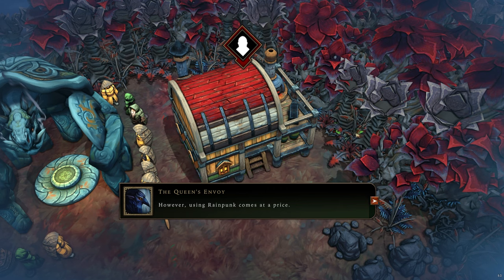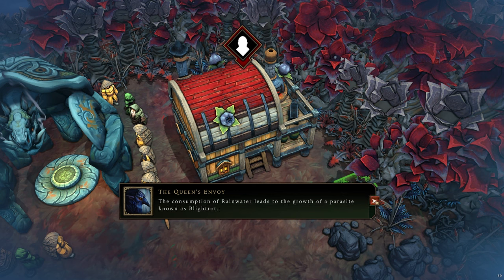However, using Rainpunk comes at a price. The consumption of rainwater leads to the growth of a parasite known as Blightrot. During Drizzle and Clearance, cysts retreat into their protective shells and pose no threat. However, during the storm, Blightrot will attempt to corrupt your hearth and devour your villagers.